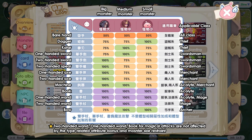Next is damage to monster size correction. If you are familiar with Ragnarok, this will be easy to understand because it is similar to Ragnarok game mechanics. Monsters in the game are categorized into different sizes: big, medium, and small. Different weapons will deal different damage to monsters depending on their size. For example, if you are a Thief class and use a dagger as a weapon, you will deal 100% damage to small size monsters. However, you will only deal 75% damage to medium and big size monsters.